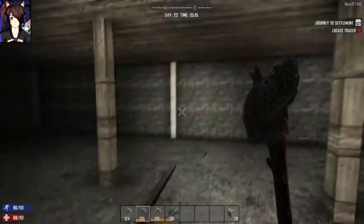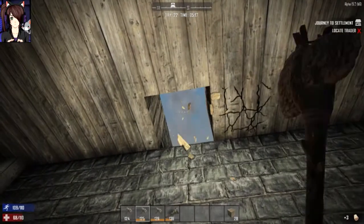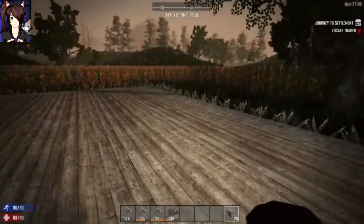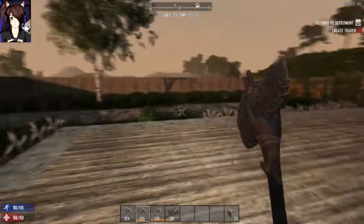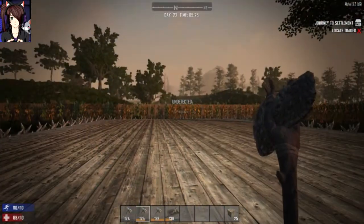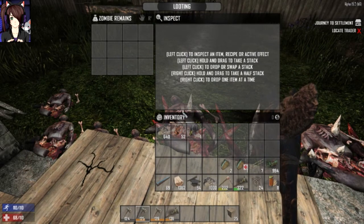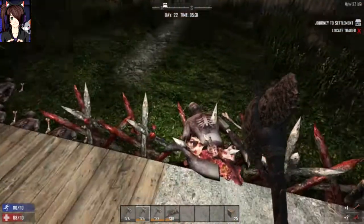I see sunlight. Am I alone? They almost made it here, it looks like. So they got through the fence — oh yeah, they got through the fence. Wow. So they took out some of my spikes, they took out some of my fence, and it looks like that was it. It was a pretty small horde for day 21. I'm going to have to turn the spawn rate up, I think. I have it on low or medium, but it's definitely not enough.